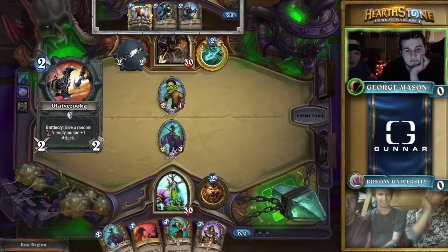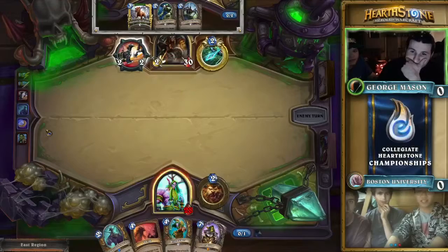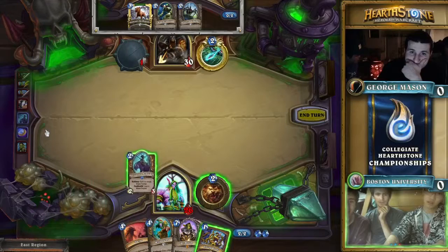Hunter has Animal Companion, Web Spinner — really great tools to get effective beast synergy. Houndmaster also provides an offensive measure to go along with it. Wild Walker in Druid, I think, because Druid is still very powerful at the moment, they probably just wanted something a little bit weaker on the beast-pushing side.